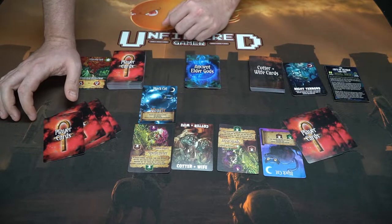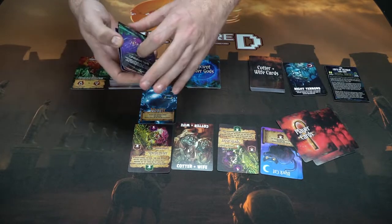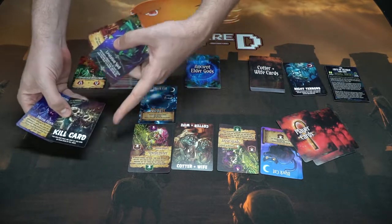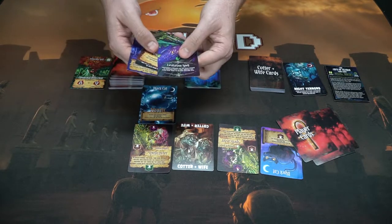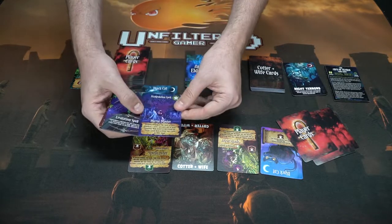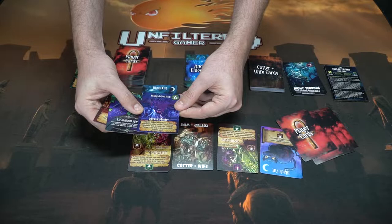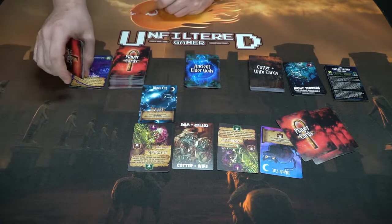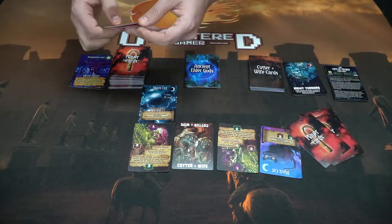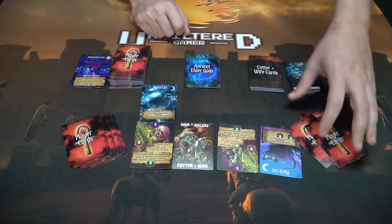Nice — that black cat is very useful. This player draws back to hand size. On the next turn, this player has a kill card, which means if all three slots are filled, they can play it on the cotter and wife and win. But right now more cats are needed. So they play a spell card that lets you, without looking at the faces of your opponent's cards, pick one to keep — the opponent then draws a card from the player deck. No cat was played, so no cotter and wife card is drawn.